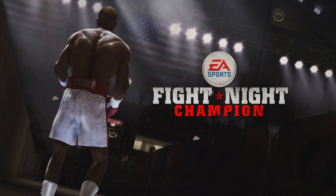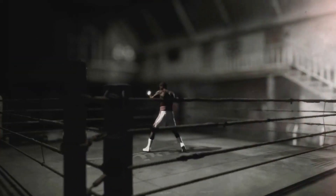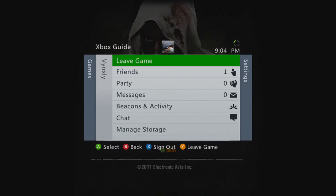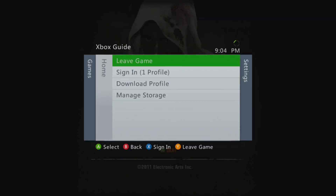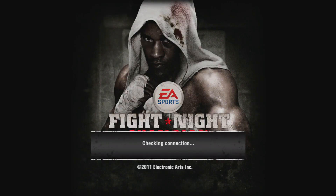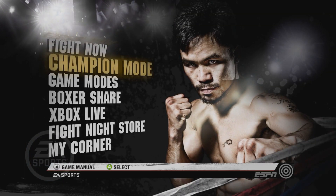Go ahead and relaunch the game — do as I do. It's gonna say press start, we're going to press start. When it asks, do not press A. Instead, press the back button and start button at the same time — that brings up the 360 guide. Go ahead and sign out.